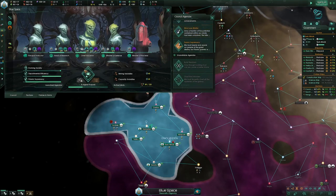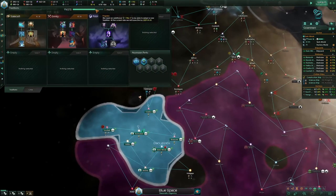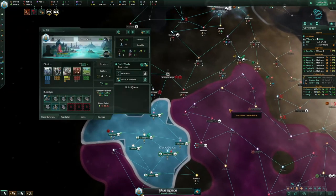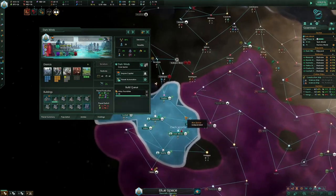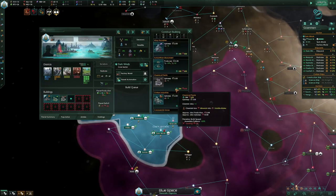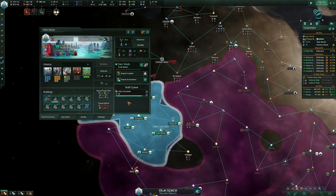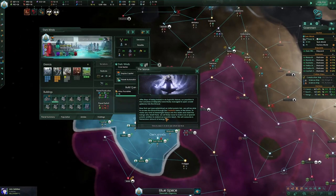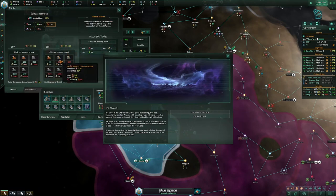Mind Over Matter comes up at around year 29.9. I'm going to do Mind Over Matter, then a favor, then Prosperity because I can take that. You need a thousand energy credits, so just sell some resources.